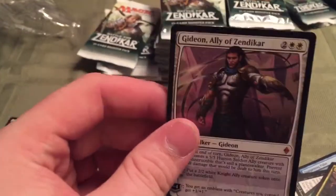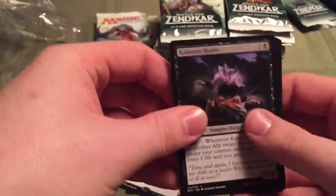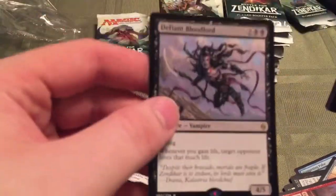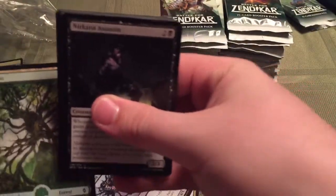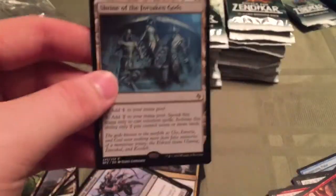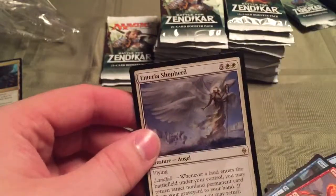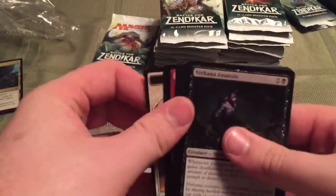Oh my god — Gideon, Ally of Zendikar! This box. There's another $19 card. A fetch land — it's one of the third best ones. Foil Ally Encampment. Oh my, who cares — that was a good way to start. Shrine of the Forsaken Gods, very cool. We're getting a lot of the lands, go figure.